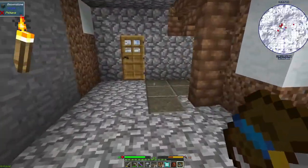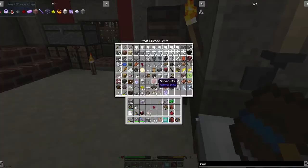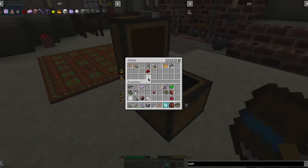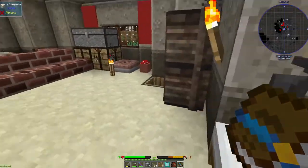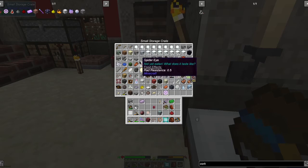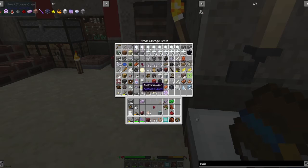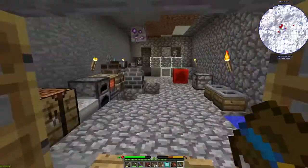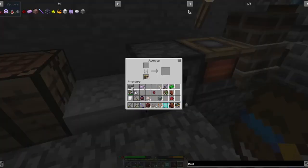That's always the way it happens. We need the netherrack. There it is — I know it's got to be here somewhere. There we go. Let's put this in the furnace real quick. I don't want to do all of it — let's just do a couple, that's all we need for this recipe at least, and we'll get that done.